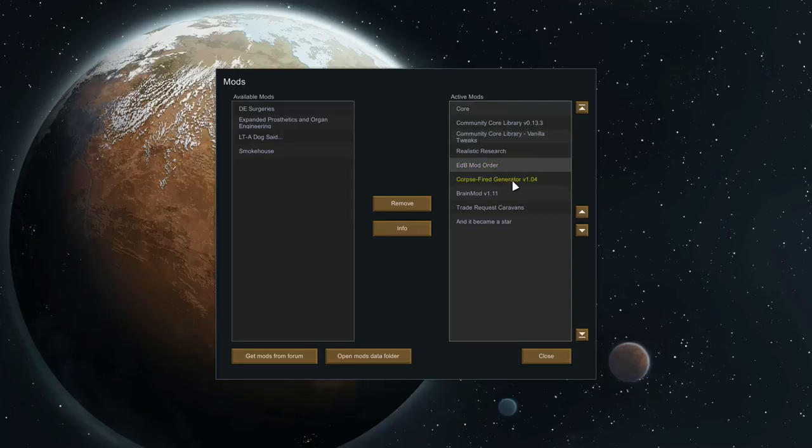I've got EDB Mod Order — with a lot of these mods you need to put them in a certain order, like Core at the top, and it doesn't play nicely if you don't have them in the right order. So I've got that one. I've also got my Corpse Fire Generator, which does what it says on the tin — it's a generator fueled by the corpses of your enemies.